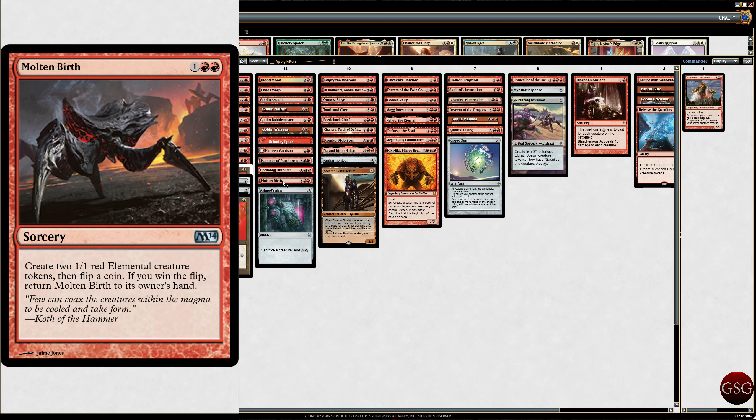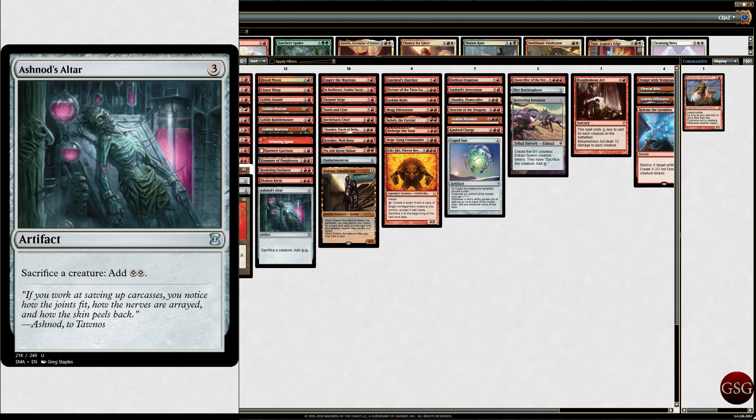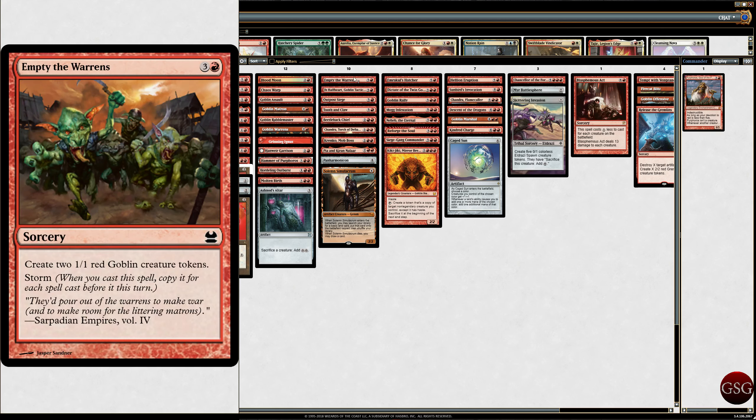Hordeling Outburst, because I like making Goblins. Molten Birth — I don't know what this thing is but it looks cool; it reminds me of Starship Troopers — the Arachnid Warriors. It makes Elementals and you flip a coin. If you flip right, you bring it back to your hand. Ashnod's Altar, because I like sacrificing creatures for more mana. Empty the Warrens — create two 1/1 Red Goblin Creature Tokens, and it has Storm. Storm's good.